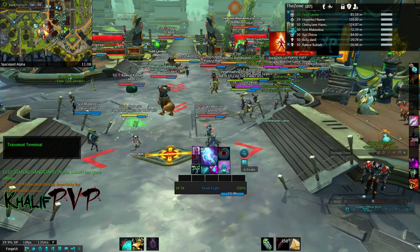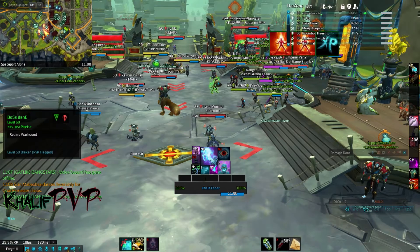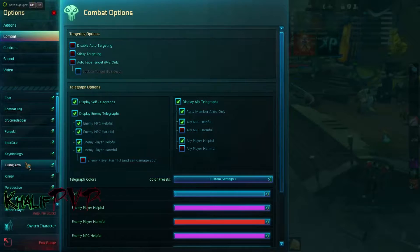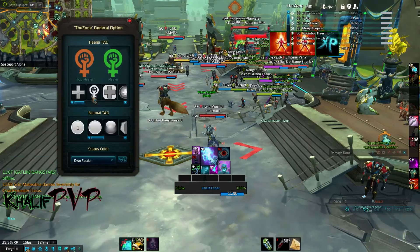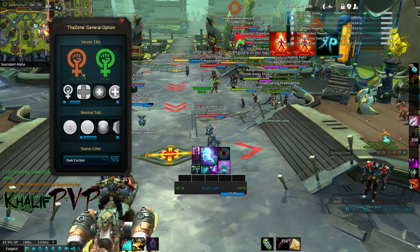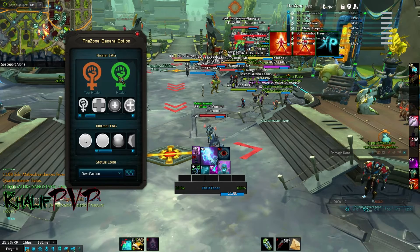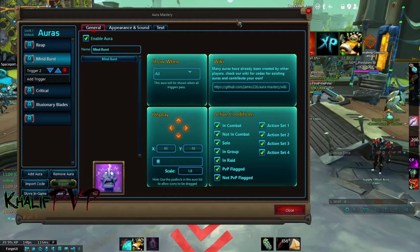The next underrated add-on is The Zone. The Zone is an add-on that tells you who's in the zone — literally that. It can also show hostile NPCs and hostile players. But the main reason I use it is the healer tag feature: it uses a threshold, and anybody that crosses that threshold gets tagged as a healer. This is one of the big reasons I use it — it tells me who the top healer is, who the healers are, and essentially who to DPS first.